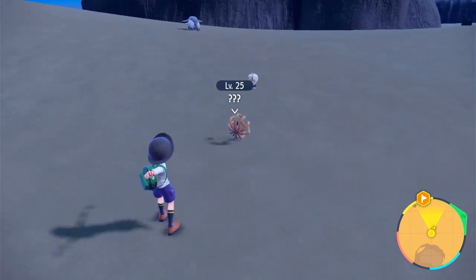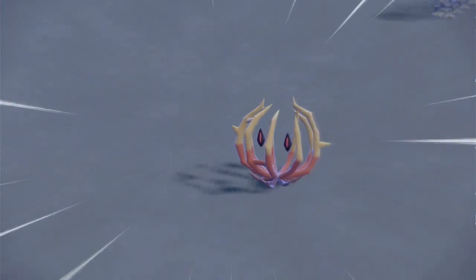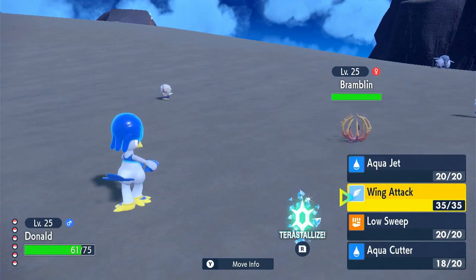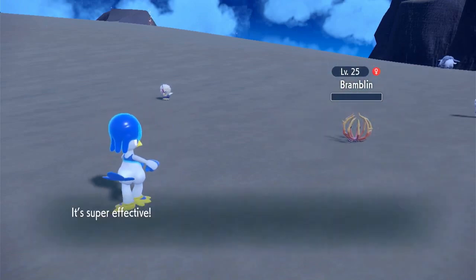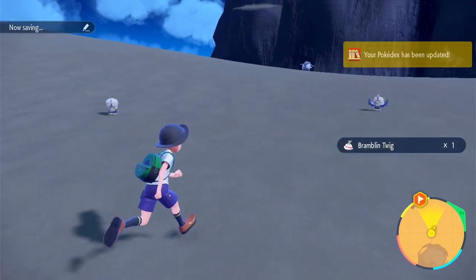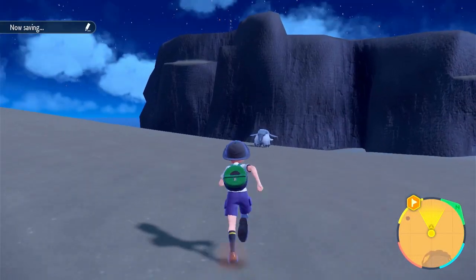Wait — is that a Tumbleweed Pokemon? What the heck! It's like a Tumbleweed with eyes. Oh, is it a Bramblin? I think it might actually be a Ghost type — maybe Ghost and Grass, that would be pretty fitting. I knocked it out — shoot. But I think it might be a Ghost-Grass type, which seems pretty fitting for just a lone tumbleweed with creepy eyes. That's actually a pretty cool idea for a Pokemon.